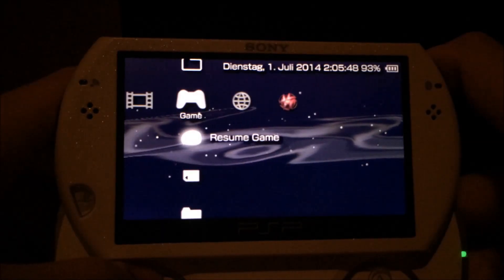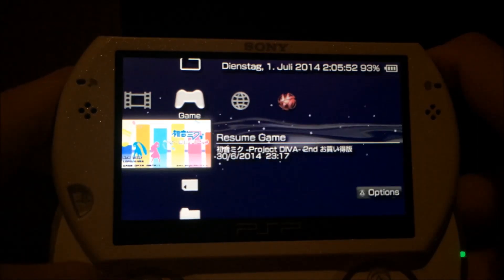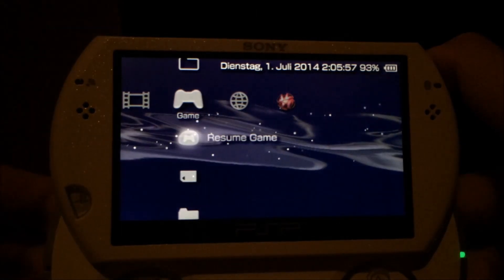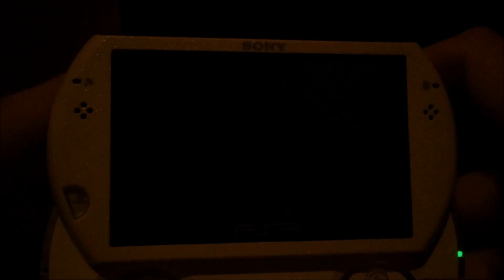Another thing I want to show you is the loading of downloadable content. My Project Diva game is an ISO game and I'm not using NP Loader — I'm just using the built-in no DRM engine. I'm using the nice pause feature of the PSP Go to skip the intro of the game.